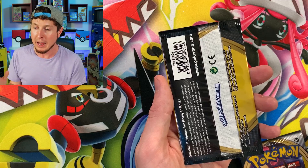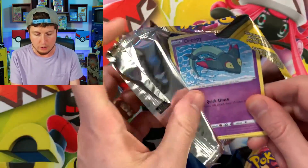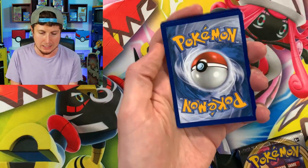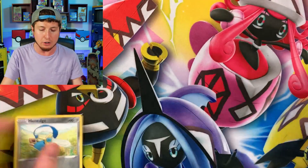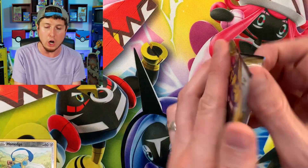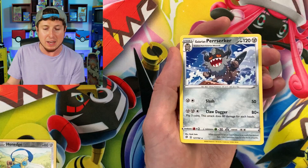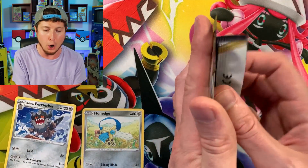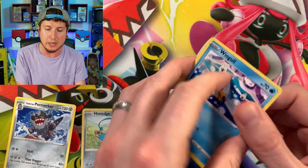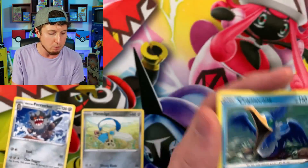As the king of the dollar store, I shouldn't have a hard time finding dollar packs, but I do. So we got 102 right here. What we are trying to do is pull a value greater than $100 — essentially beat the cost of $100 today. I'm going to put the values up of any ultra rares we pull. We're only going to count the rares inside today's Pokemon opening, so make sure you watch the entire video to see if we got more than $100 in value.